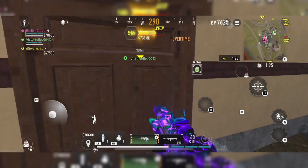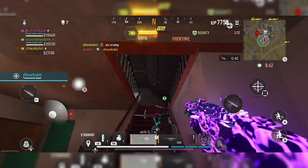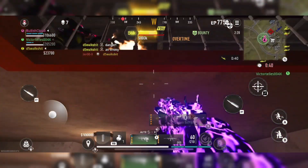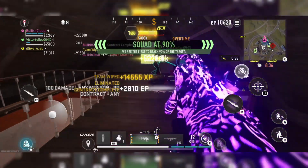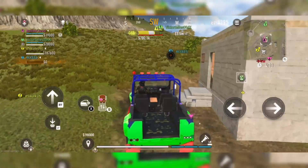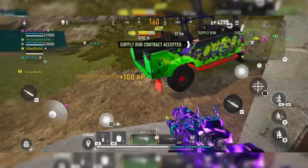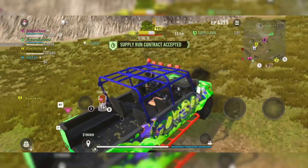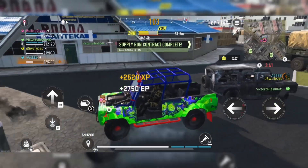And three, complete as many contracts as possible. Sadly, the recon contracts are not available. So the next two easiest contracts to complete are Bounty and Supply Run Contracts. For Bounty Contracts, you just have to hunt down an enemy player that's marked on the map. And for Supply Run Contracts, I highly recommend getting a vehicle, as it's going to mark a random location on the map and all you have to do is enter the orange circle in that marked area to complete the contract.